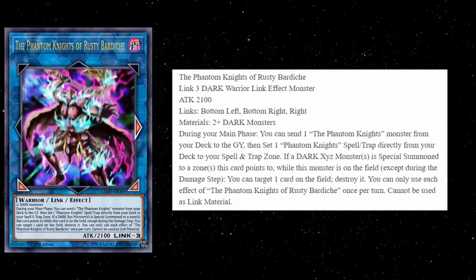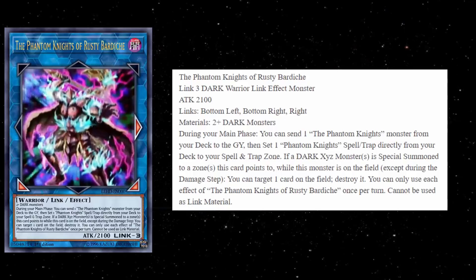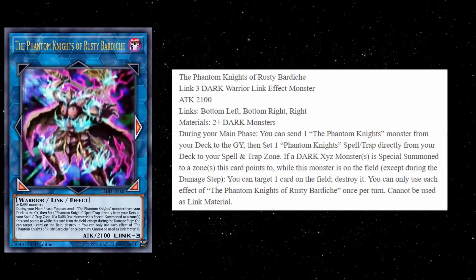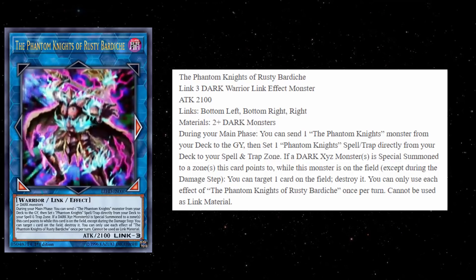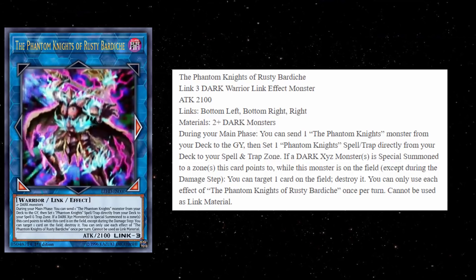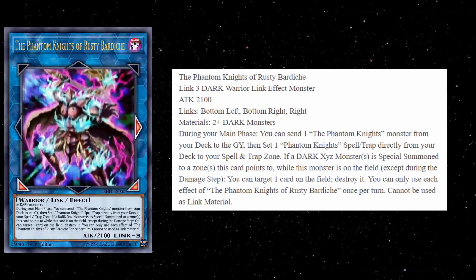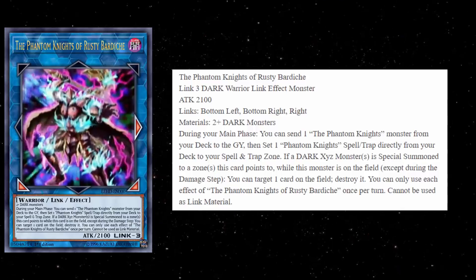Both of those effects are hard once per turns, and this card cannot be used as Link Material. That last restriction doesn't really seem like much of a problem to me. I'm not sure if Phantom Knights are really going to want to climb that far up the ladder to keep Link Summoning — it seems like you'd be better served to use those resources to potentially try to XYZ summon, considering you get a bonus effect off that.